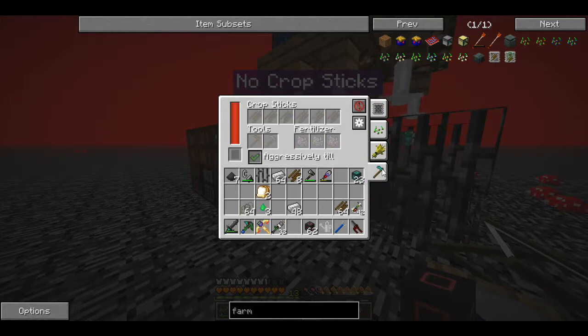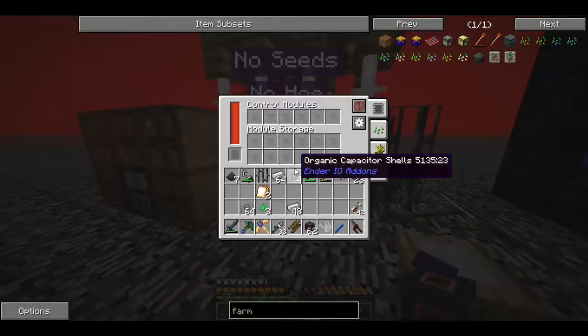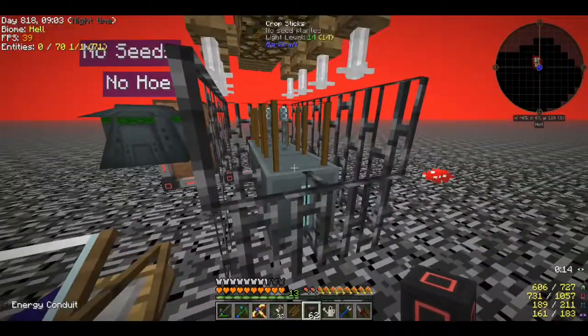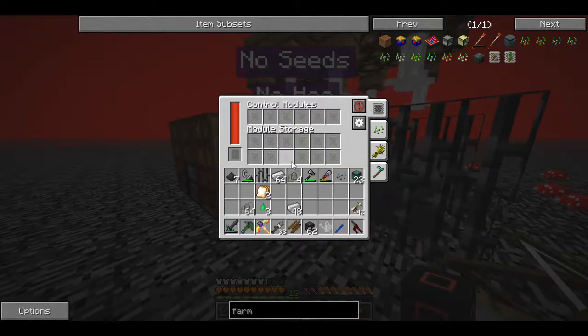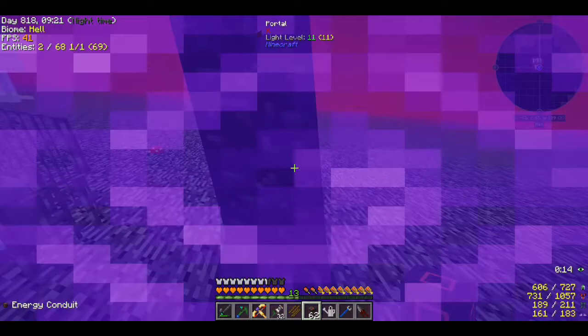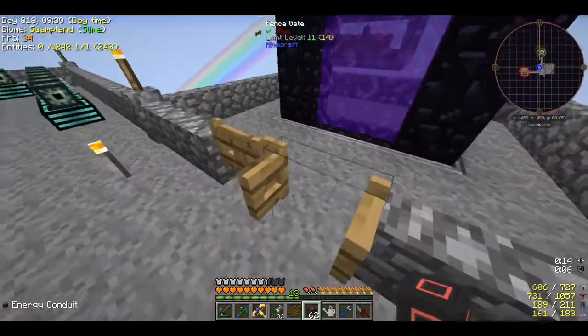The farming station goes right here. These plants are still fertile - cool, breaking one didn't mess anything up. Energy conduit right there - it has power. Throw some crop sticks in. Oh I don't have any tools - I need to make an unbreaking hoe, or a maddox! A magical wood maddox. I need to break these seeds and put in the seeds I want. Let me go make an unbreaking maddox real quick.